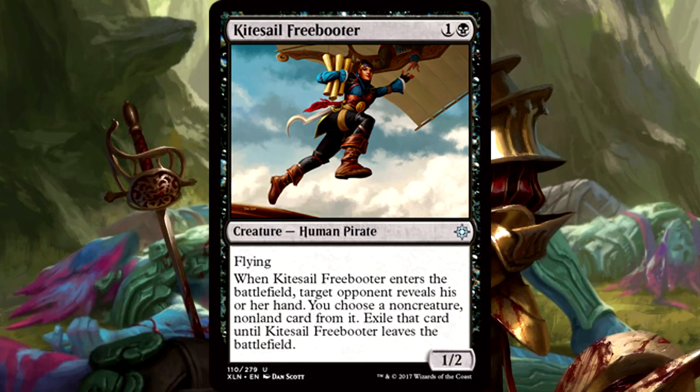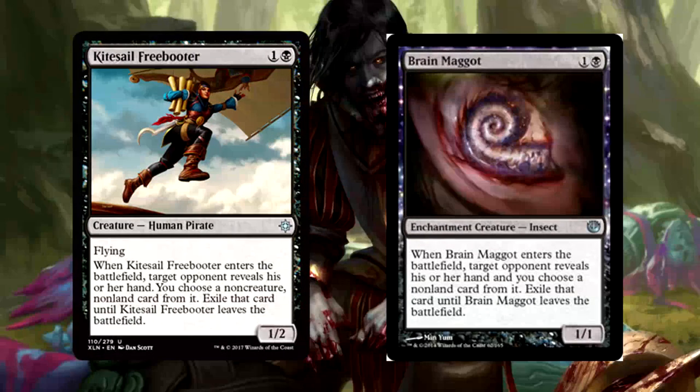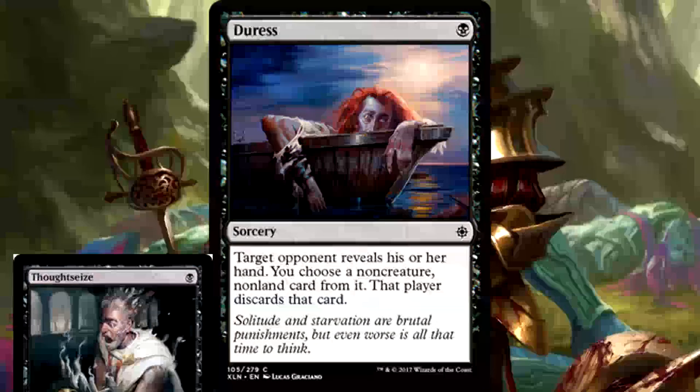Kitesail Freebooter is 2 mana for a 1-2 human pirate with flying. When it enters the battlefield, target opponent reveals their hand. You choose a non-creature non-land card from it and exile that card until the Freebooter leaves the battlefield. For all intents and purposes, this is just a better Brain Maggot, which means it'll be a solidly powerful limited card. You might see that exile ability and think it's standard playable, but I don't think it is - the difference between 1 and 2 mana is huge. Especially since Duress is back in standard, reprinted fresh for the set. Duress is the king of discard until Wizards goes on another cycle rampage and reprints Thoughtseize in a standard set.